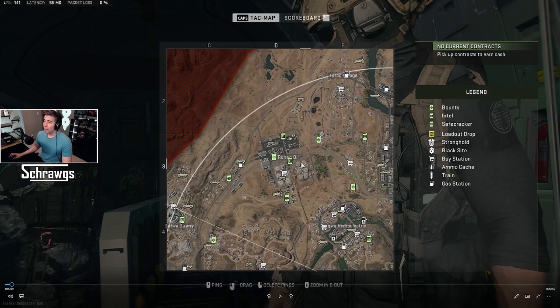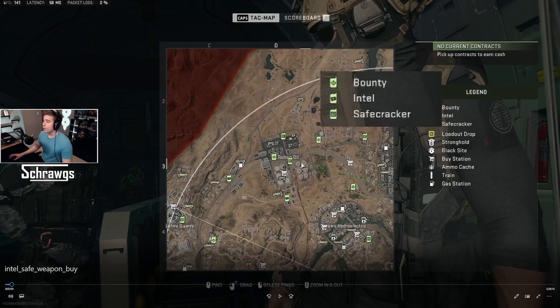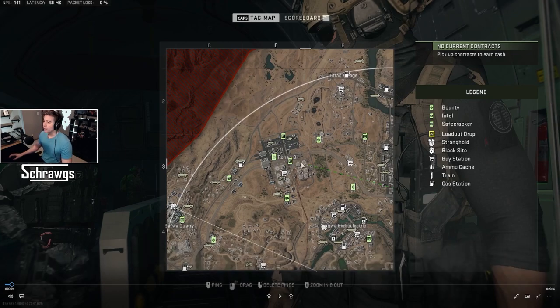Hey everyone, in this video I'm going to be talking about the three different contracts that you can complete in Warzone 2. They are the Bounty Contract, the Intel Contract, and the Safecracker Contract. On your map these are designated by little green icons and you can see the legend for each one on the right side of the screen. I'll go over each one individually, showing some gameplay of it being completed and also talk about the reward you receive for completing these.